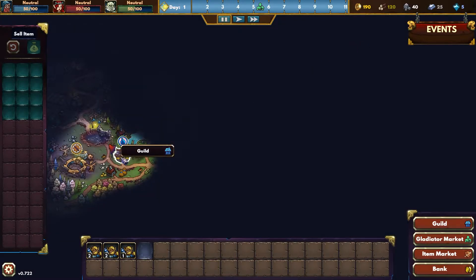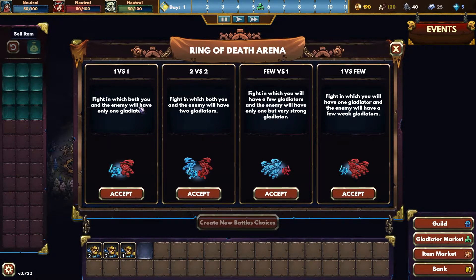Ring of Death. Guild — there's my guild. Let's go to the Ring of Death. 1v1 — fight in which both you and the enemy will have only one gladiator. A few versus one, but a very strong one — fight in which you have one gladiator and the enemy will have a few weak gladiators. Well, let's just go 1v1. Let's go.